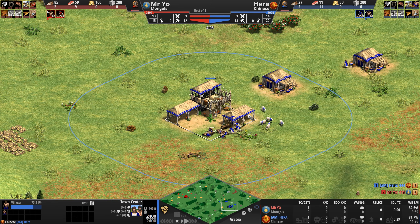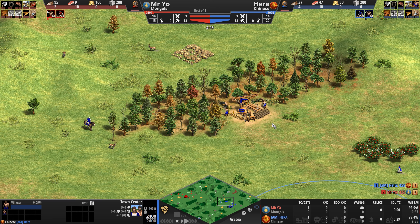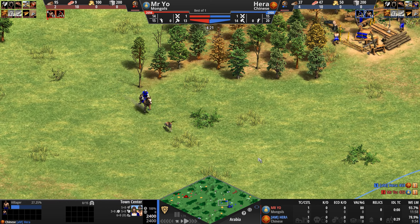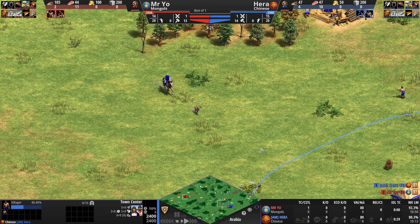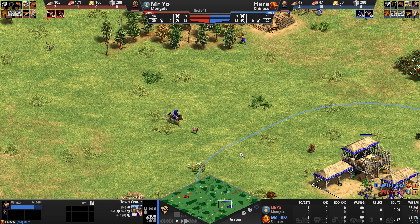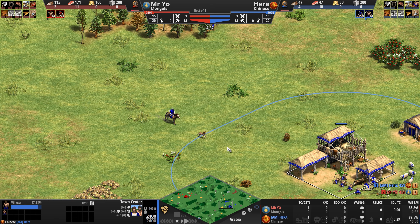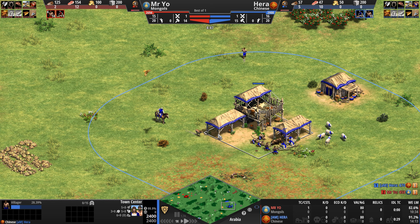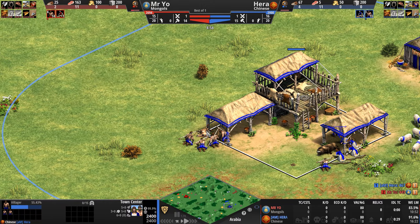On the field of battle, the Chinese can field all top-of-the-line infantry, although without the supplies upgrade get ready to pay a little bit more for your champions. Their foot archers and skirmishers are also quite strong, especially if you mix in their unique unit the Chu Ko Nu — a foot archer that fires multiple arrows and can be upgraded to get an even bigger attack. While their cavalry is good, it really is the Chinese siege that can be a pain to deal with, since their scorpions can be upgraded to get a nice plus four attack.